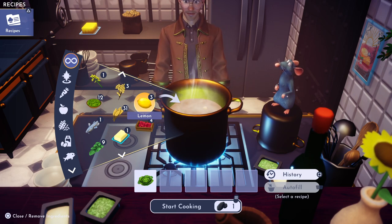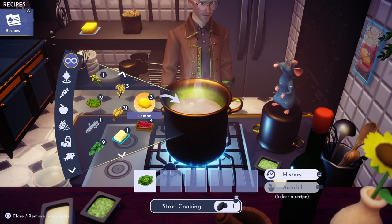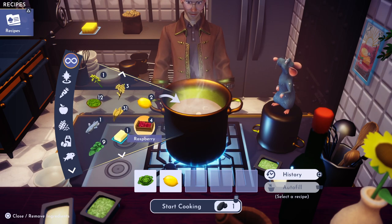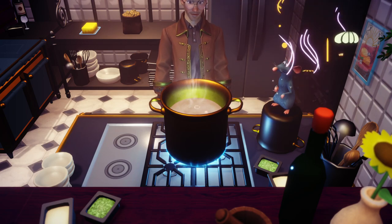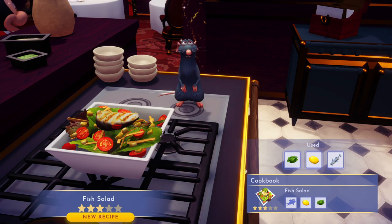You can get lemons from lemon trees — I usually get them up at Glade of Trust or in the Forest of Valor. And any fish you want to put in there works. I have a catfish here, so I'm gonna throw it in. This should make us fish salad — there it is, a good three-star recipe!